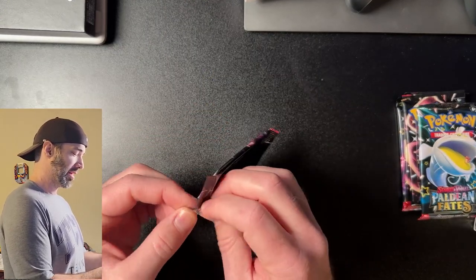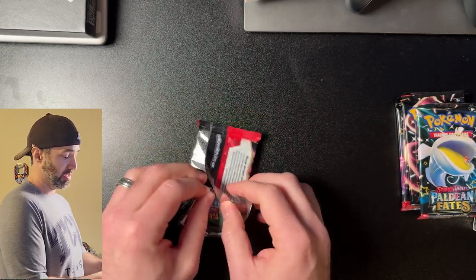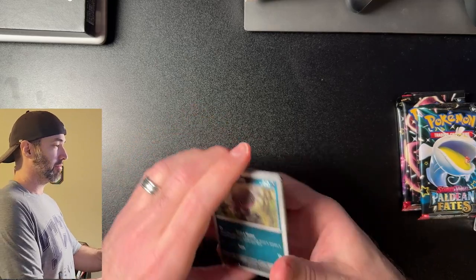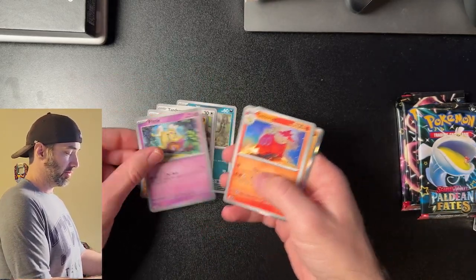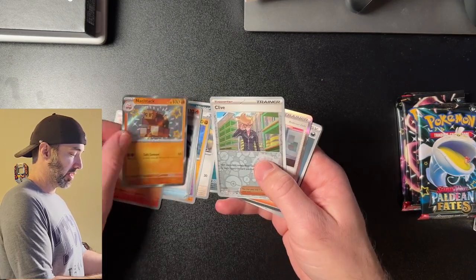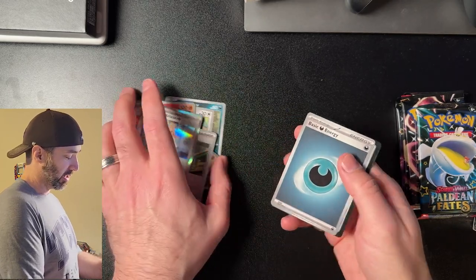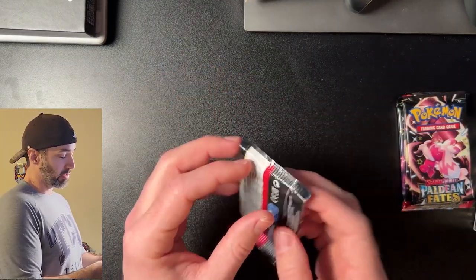What do we have in pack number two? So we got 12 packs in total - each of these booster bundles comes with six packs. Hopefully we have some good luck; we haven't had great luck lately opening anything. Wooper, Wooper, Tanimus, Mankey, Flittle, Camerupt, Generator, Charmillion, Knacklestack, Clive, Professor's Research. Not bad - those are pretty good cards to actually play with, not any that are worth a lot of money, but that's okay.